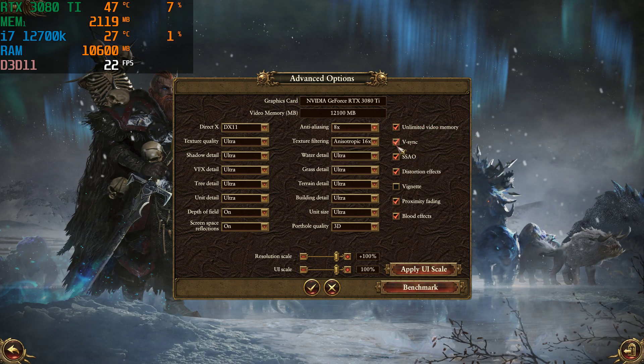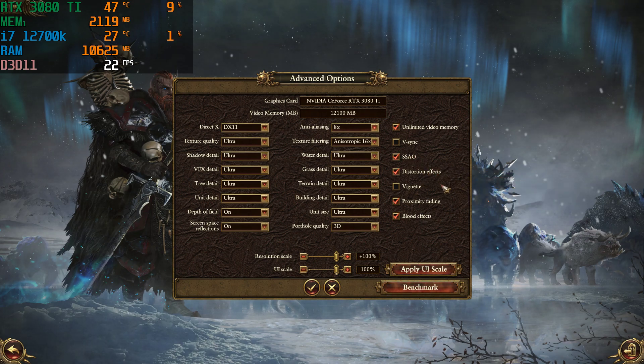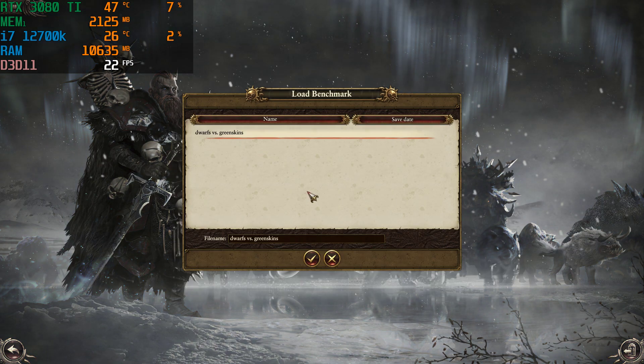Unlimited video memory, V-Sync off, SSAO, distortion effects — we don't need that, it's not really going to do much anyway. Proximity fading, blood effects all on. Apply it and we're going to run the benchmark and see what this does.